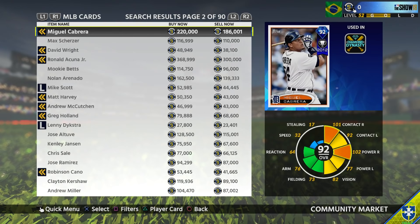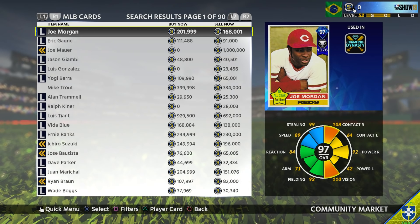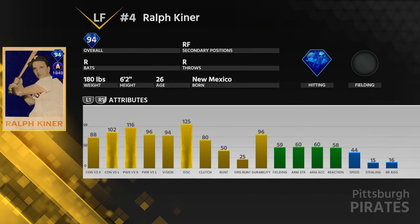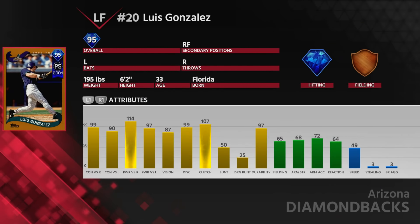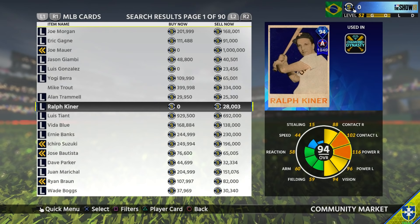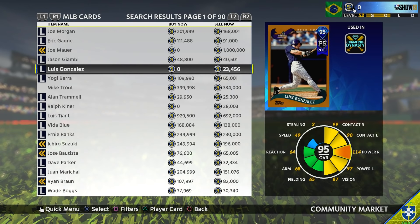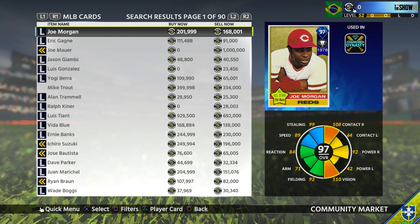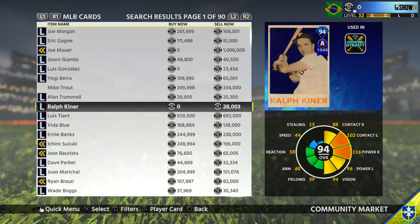To avoid this video being literally three minutes long, I just want to talk about one thing. I really wish next year they added more attributes, because if you look at these two cards, they are absolutely the same card — except for maybe five more defense and five more speed. They're the same card. Kiner's a righty and Luis Gonzalez is a lefty, and they're going to play pretty much the same other than their handedness.